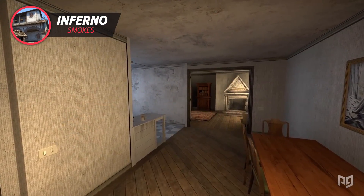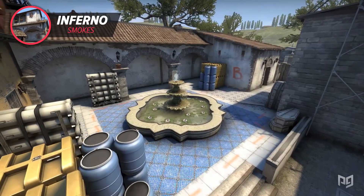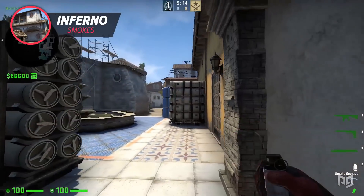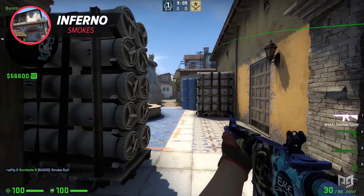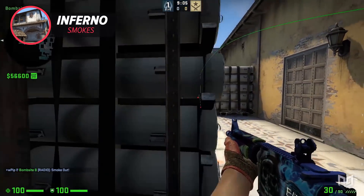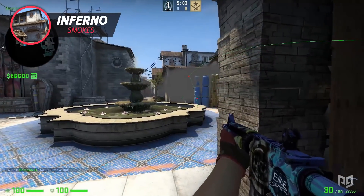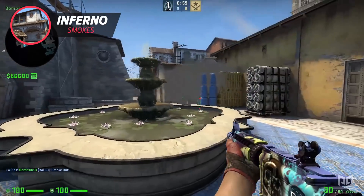The next smoke is great if you like playing quad on B site on Inferno. Just crouch and line up your crosshair with the third antenna, uncrouch, and press mouse 1. You'll be able to see the legs of anyone trying to push into B site and pick up some extremely free kills. Mousesports actually uses this smoke quite a lot, so it's effective even at the pro level — especially when the time is low and opponents have to push in.